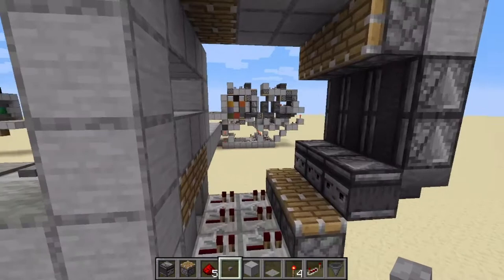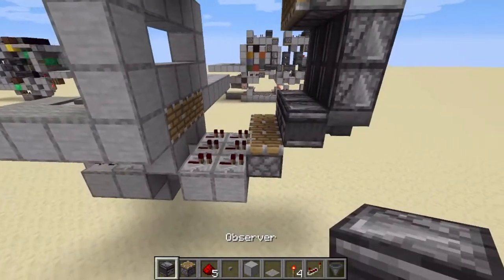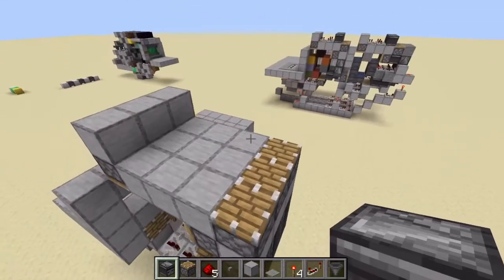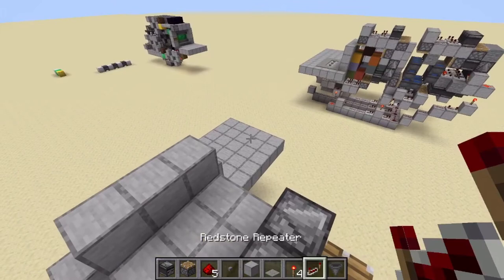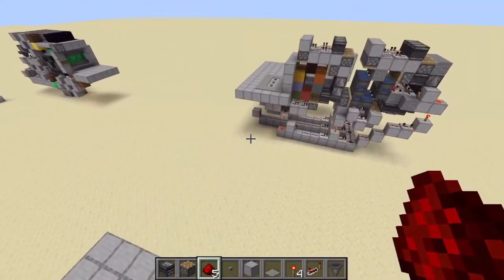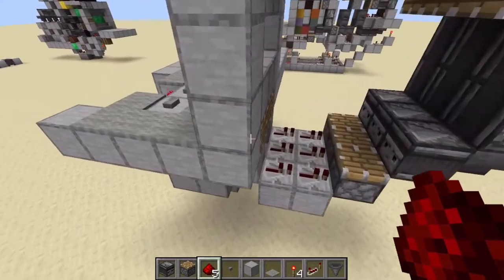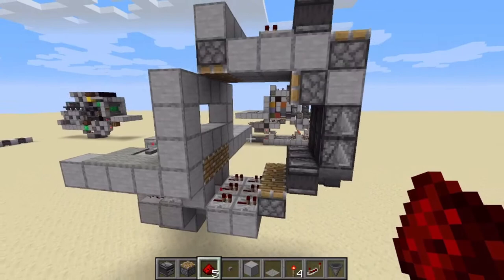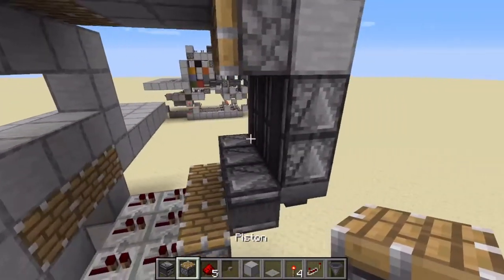You can put the colors in at any time — I'll do that later. Now come up here and place observers — bam, bam, bam. Then repeater, repeater, repeater, and dust, dust, dust. The repeaters are just to separate the redstone circuit. Click a button to test — the pistons should fire: first, second, third, and fourth.